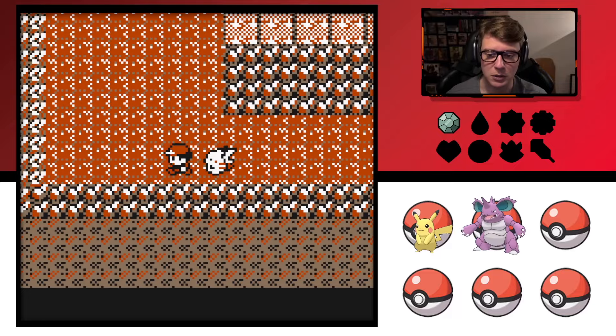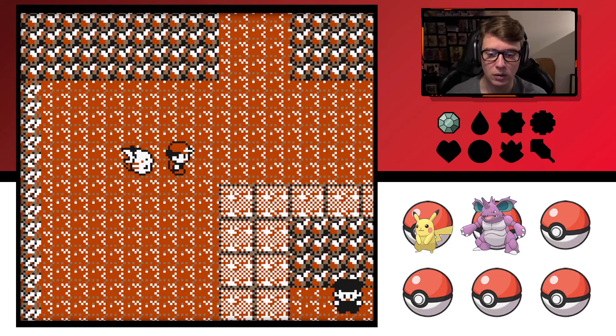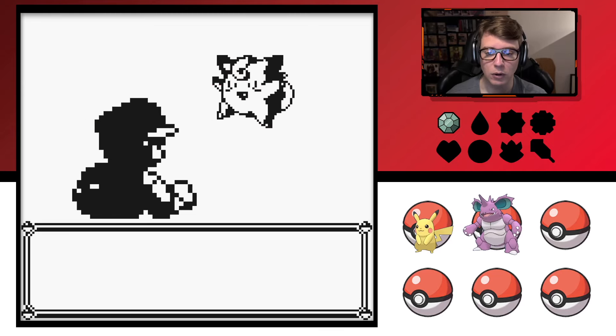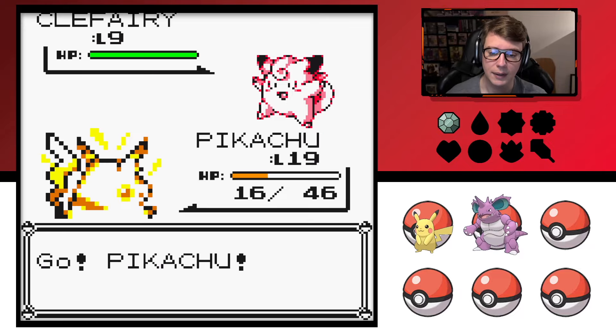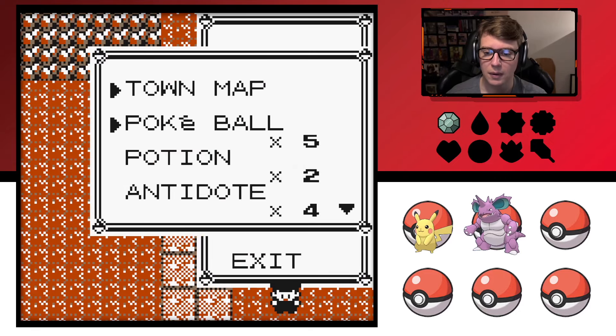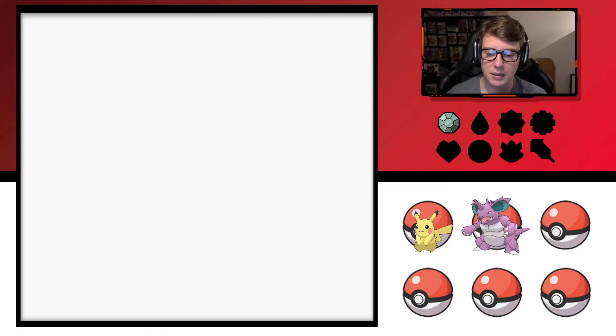Pikachu's stats are trash and it's gonna be hard using him throughout this game knowing he can't evolve. Another Clefairy — did they have a boost for running into these things in this game? Probably not worth having Pikachu that low, it's just not safe.